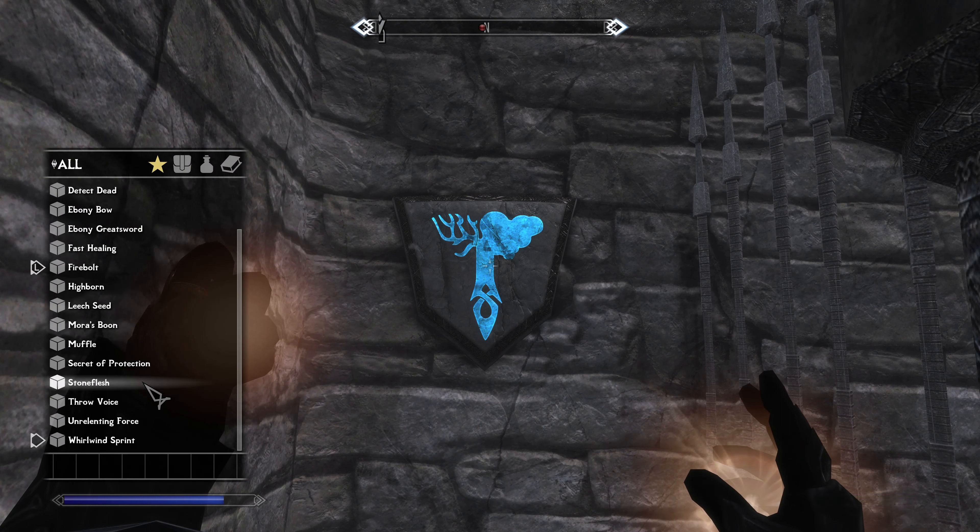Now we have a destruction sigil — we can use a spell to open it. I'm going to put my greatsword on. You'll notice a weird orb-like 'Eye of Sauron' that says 'Trial of Conjuration.' I'm going to enter that and be confronted with a Dremora. He is leveled — he can be very low level or very high level like he is now.